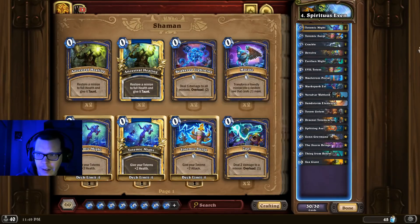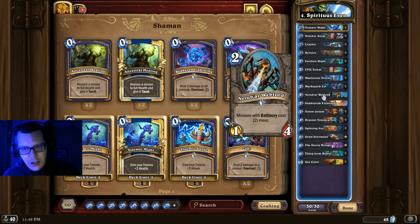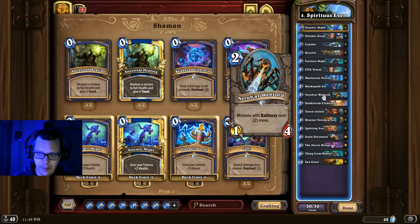At number 4 we have Spiritus's Even Shaman — your typical Totem Even Shaman. But there's a really cute tech here: the Nerobar Weblord. This really helps you with the mage matchups, Quest Mage and Secret Mage, by disabling a lot of those minions with Battlecry effects. Mage is very favored against Even Shaman, so the Nerobar Weblord gives the deck a little bit more of an edge.